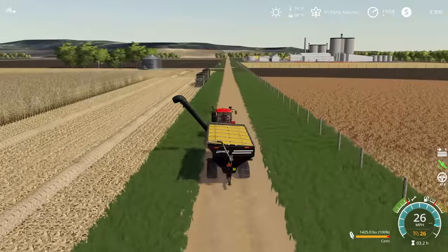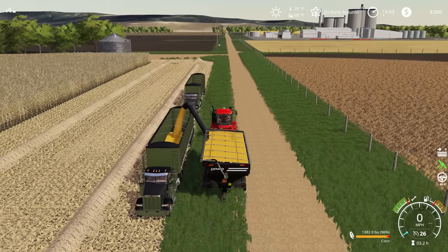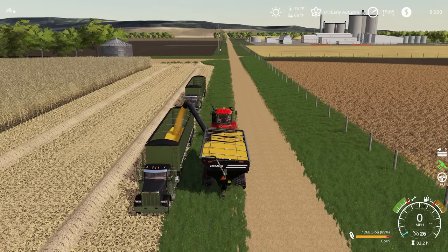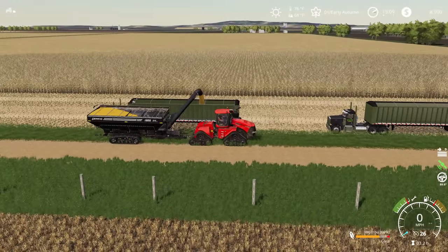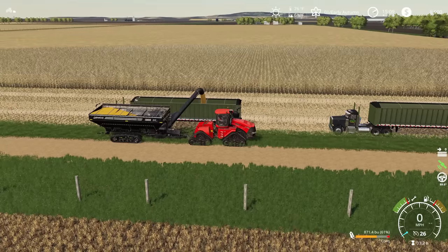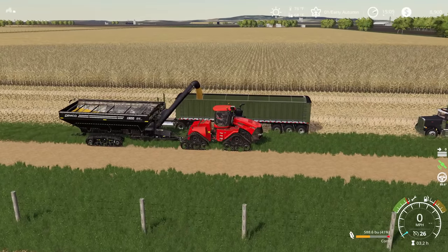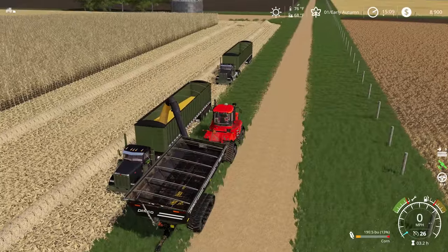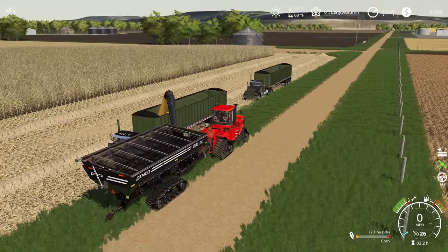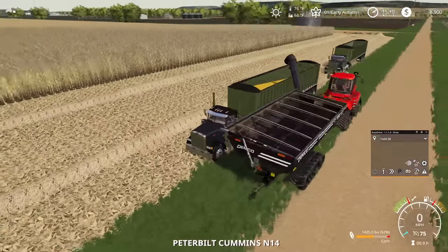We're going to fill up this lead semi and get him going back. I could probably set up a course for these semis to handle backing up to the dump point by the dryer, but honestly I think it's just going to be a bit of a hassle. So we're going to do a semi-manual approach to our semis like we've been doing in the previous fields. We are going to get quite a bit more corn out of this field — we didn't even make it all the way around without a full grain cart. I've also overestimated the size of our grain cart; it looks like we're actually going to need another load into the semi.